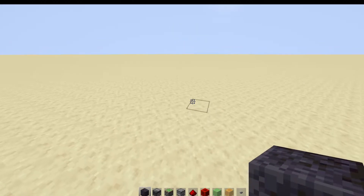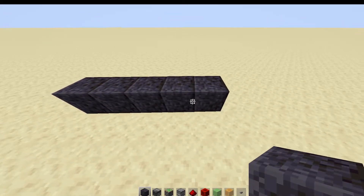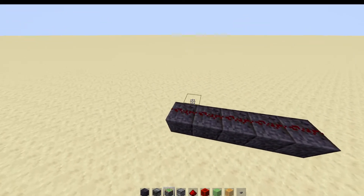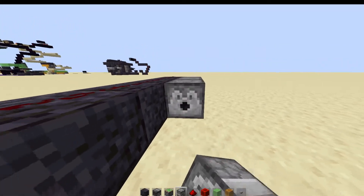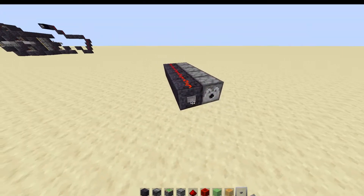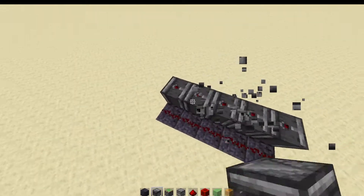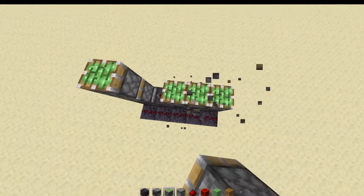First, we want to lay down five blocks of your choice, place down redstone on all of those, then put dispensers or droppers — it doesn't really matter, there's not gonna be anything going in there. That's just so it activates the observers. Then place observers over all of those, and sticky pistons over all of those.